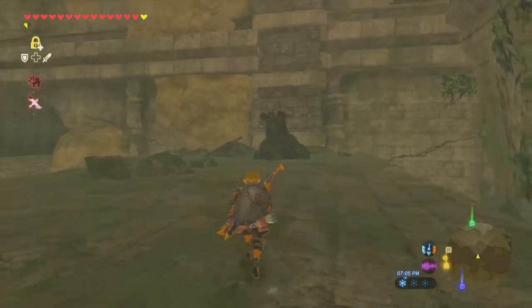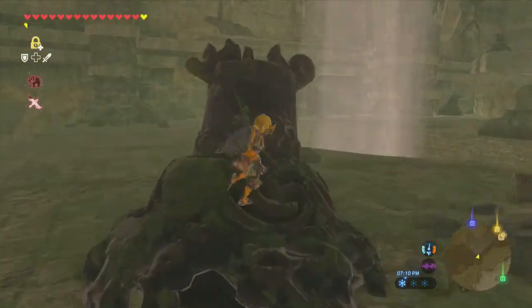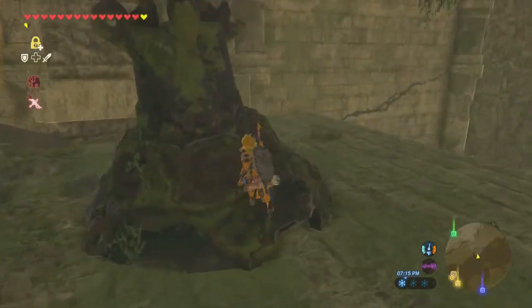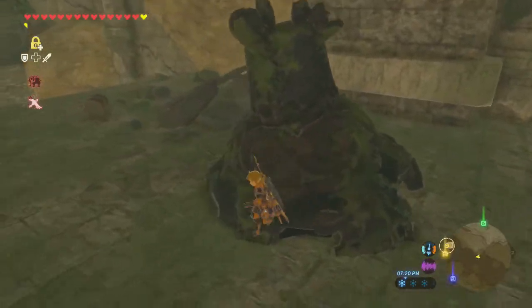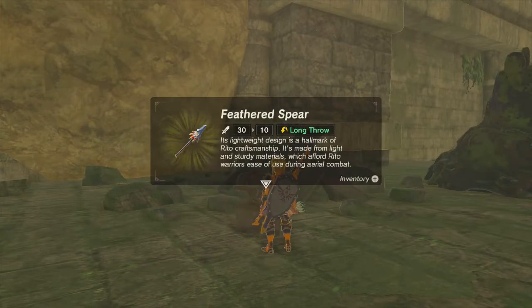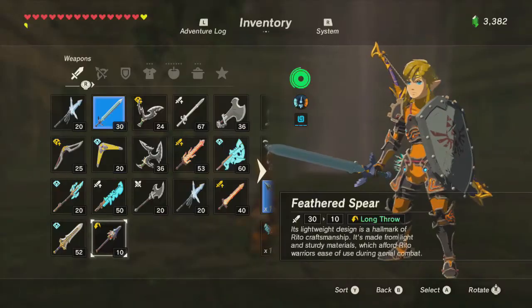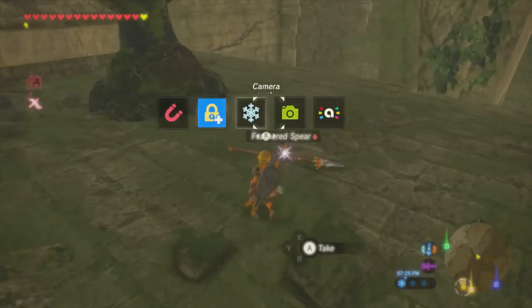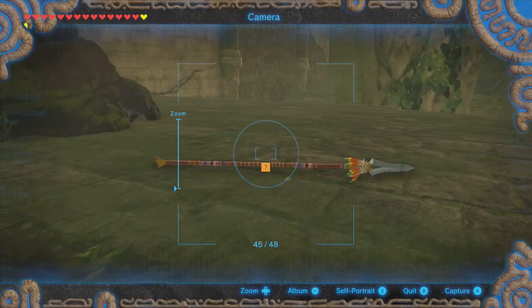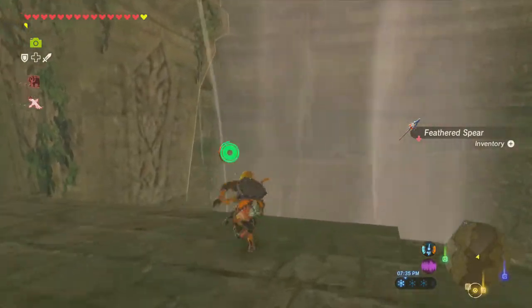There's this guy — yeah, he is inactive. Oh, and there's a chest over there, sweet. I hate when you find the dead ones that you can't loot. 95% of the time you can loot them, but then there's just ones that are like — nope, forget about it. Ooh, a feathered spear! 'Its lightweight design is the hallmark of Rito craftsmanship. It's made from light and sturdy materials which afford Rito warriors ease of use during aerial combat.' I like that. I wonder if I should scan it — I'm not sure if I've gotten one of these yet. The damage isn't incredible, but hey, I like spears.